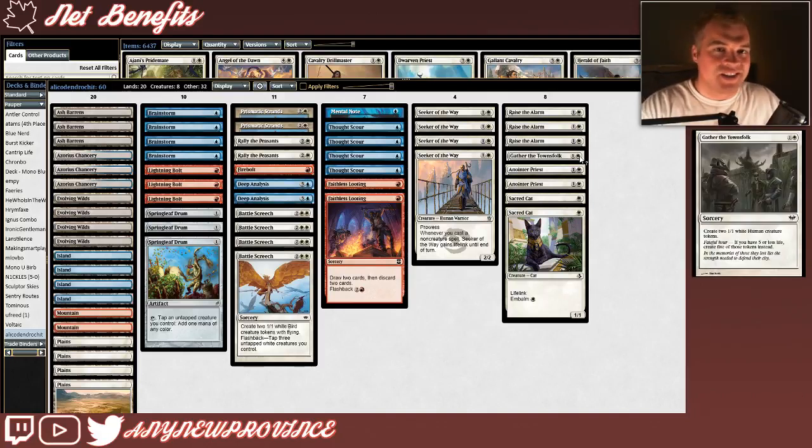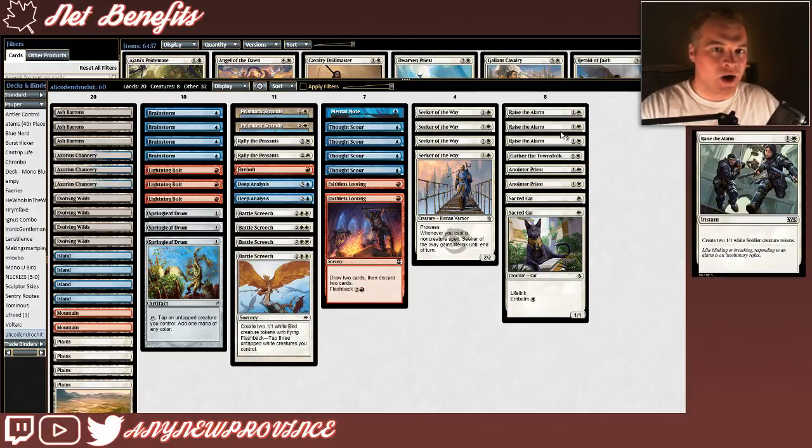The first of our instants and sorceries that generate creature tokens are Gather the Townsfolk and Raise the Alarm. We run both even though they're functionally the same spell, because the creature tokens they produce have different names. This helps us play around things like Echoing Truth or Echoing Decay. Both spells cost 1 and a white for an instant that creates 2 1/1 white soldier creature tokens, generating life off of our Anointer Priest and helping us go wide to start chipping away at our opponent's life total.